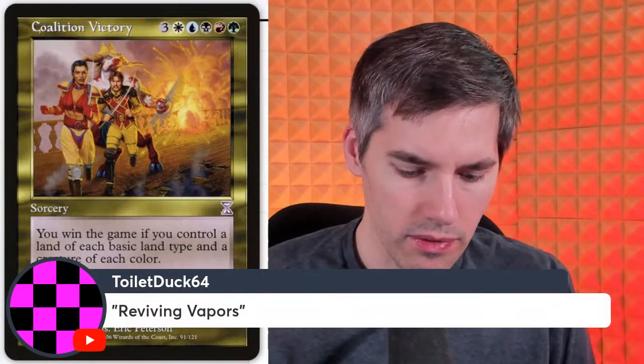Next, Reviving Vapors: blue white two generic instant — reveal the top three cards of your library, put one into your hand, you gain life equal to that card's converted mana cost, put the other cards into your graveyard. So four mana, get one card, that's it. I think this is pathetic — you get some life gain, big deal. It's like a very expensive Impulse that doesn't even go that deep. You can just play Fact or Fiction. Fact or Fiction completely stole its thunder.